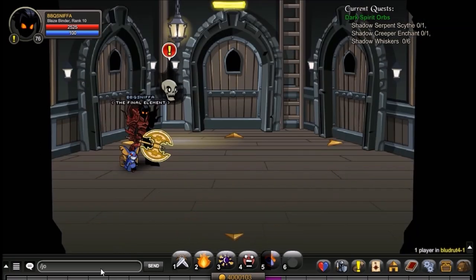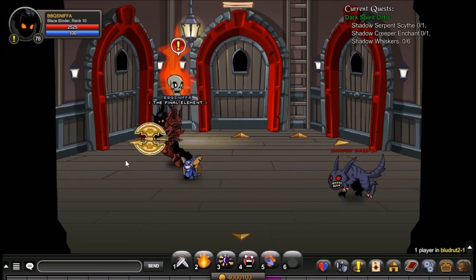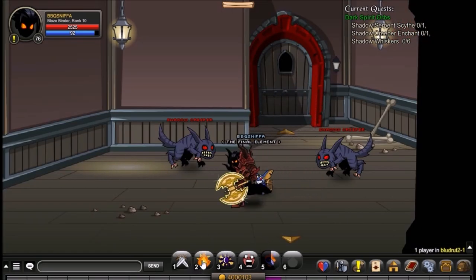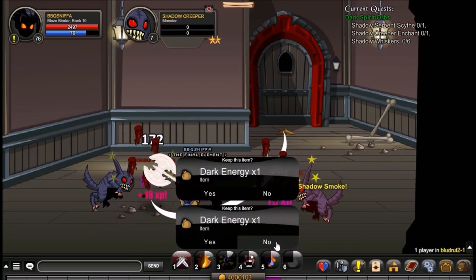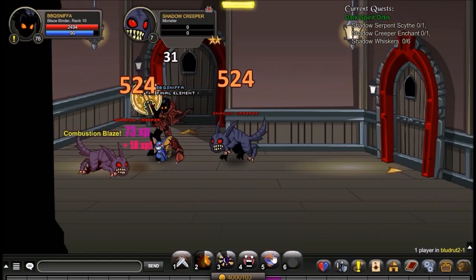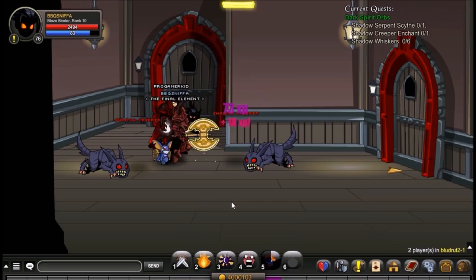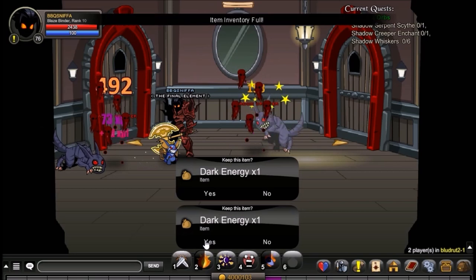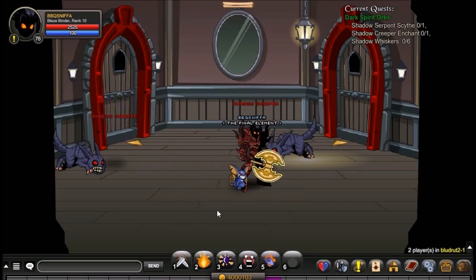The next thing you'll need is a Shadow Creeper Enchant, and that's from Slash Giant Bloodrut 2. So you'll just want to join that and kill the Shadow Creepers. This is one of the longer ones — it's around a 1% drop. It might not be, but it's really, really low. It's taken me forever to get this from them. It just takes a bit of time. Maybe it could take you like an hour, or it could take you a couple minutes or 30 seconds. But it's a pretty low drop rate.